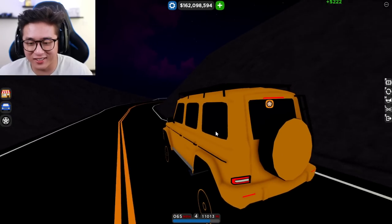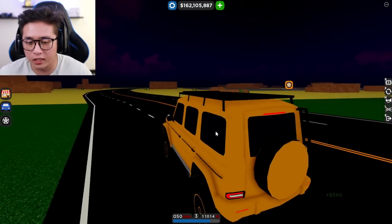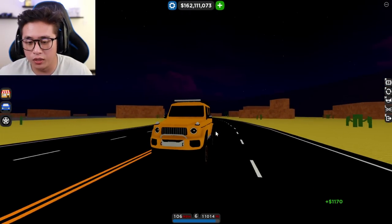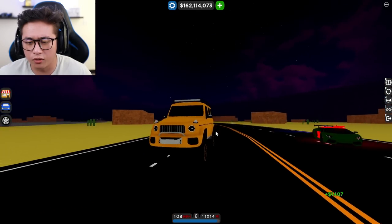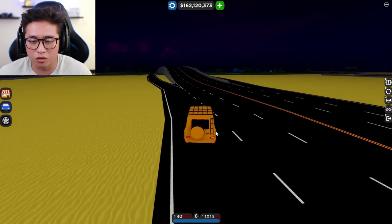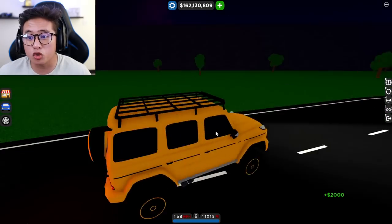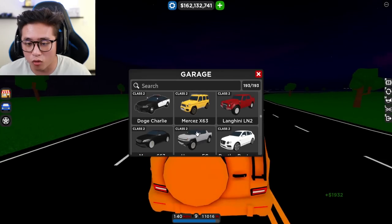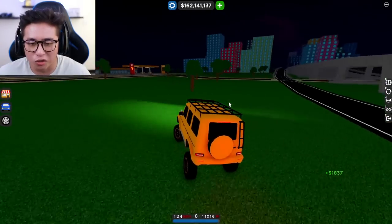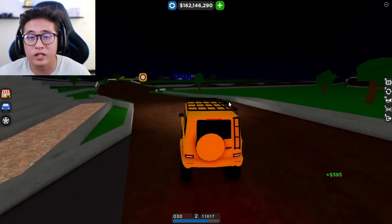Another super rare vehicle in this game is this G Wagon G63 — the Eldorado 24 Carat Edition. You were able to get this on the Eldorado update a few months back. This car was free; all you had to do was join the game during the event and you were able to get it. It's never coming back in Car Dealership Tycoon, which makes it super rare. It even has a 24 carat gold paint on it. It's not as rare as the Bugatti Bleed just because you were able to get it for free.